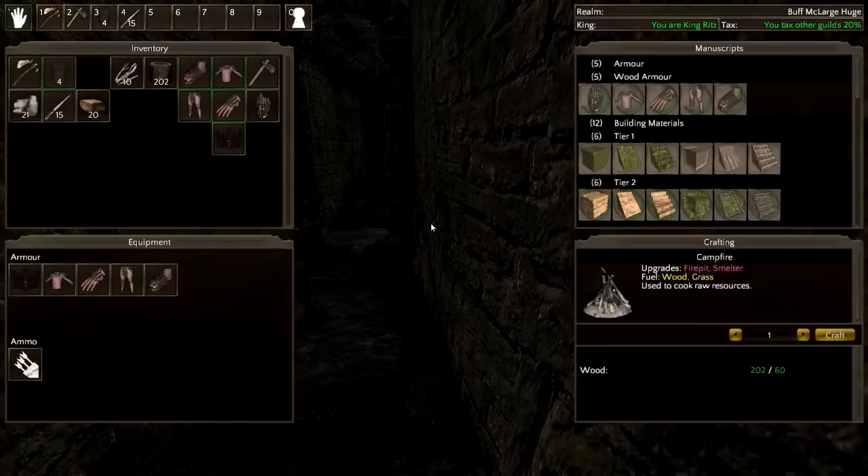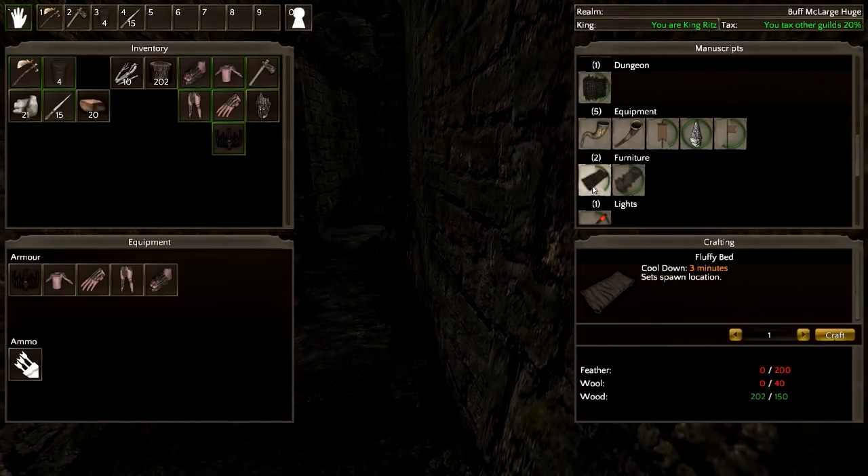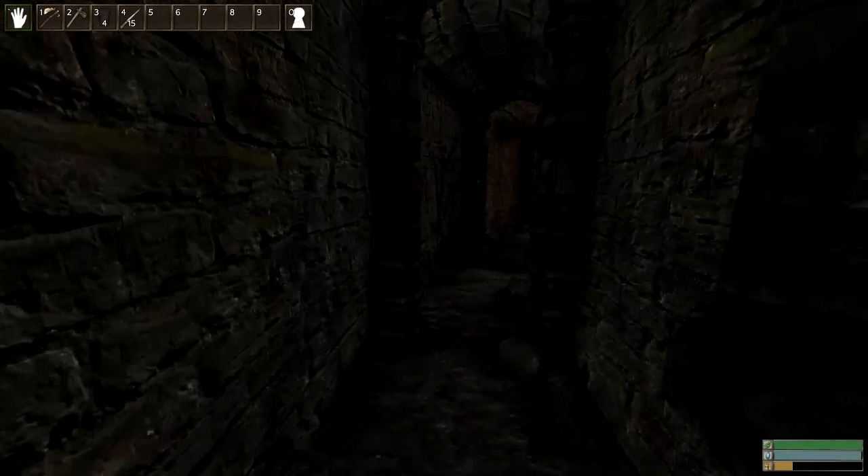I'm trying to find the sleeping bag. A fluffy bed needs 200 feathers and 40 wool. I have 229 feathers. We can make a stiff bed — that's flax. Each of those has different cooldowns though. I may or may not have almost been launched right there.